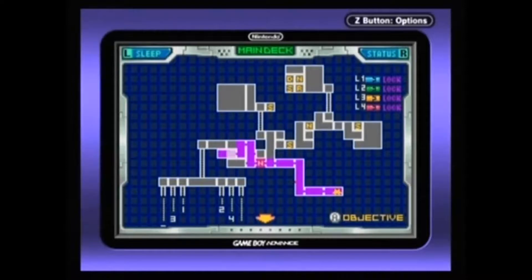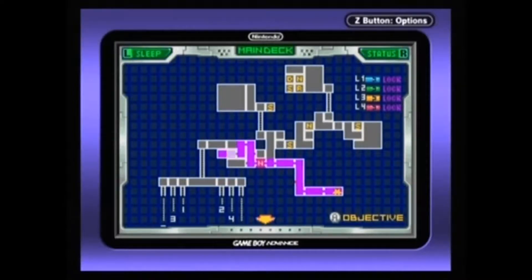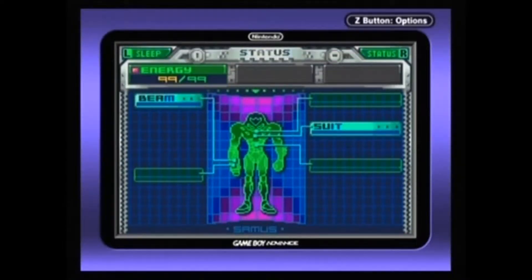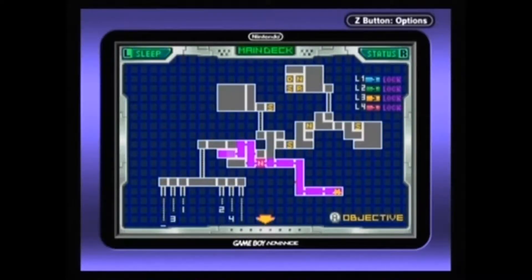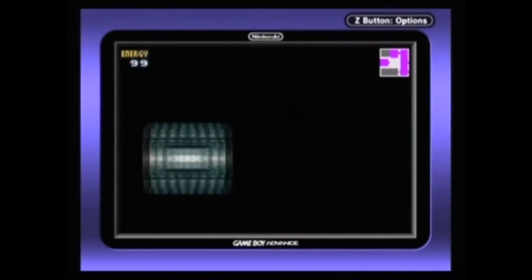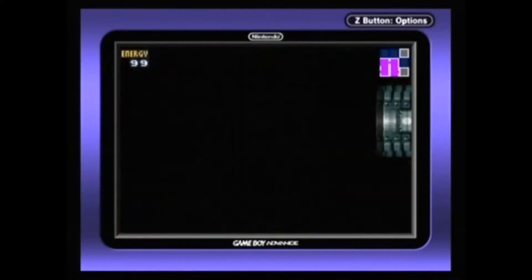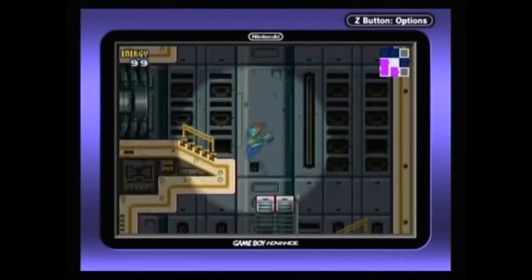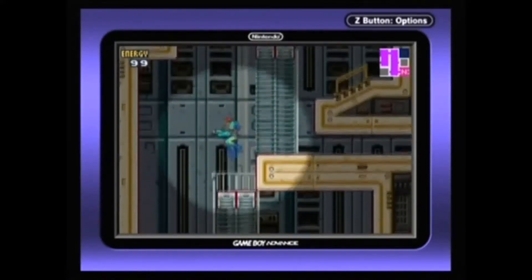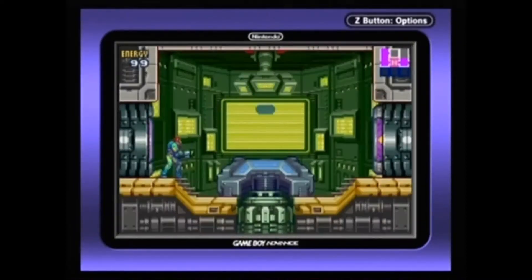Hostile creature sighted — report to navigation room. Hitting R brings up our status, which shows us what power-ups Samus has right now. Alas, we have none. So I'm going to be taking my time with this game. You can finish it in as little as two hours if you remember where to go, but let's hope it doesn't come to that.